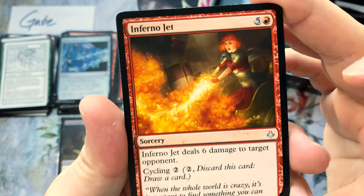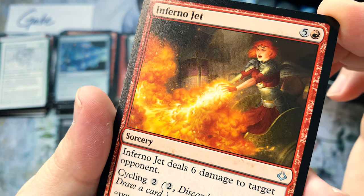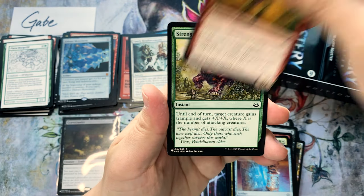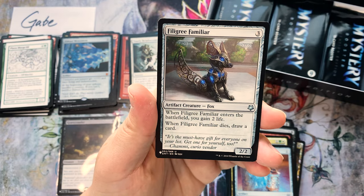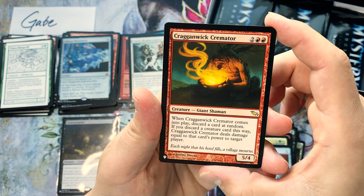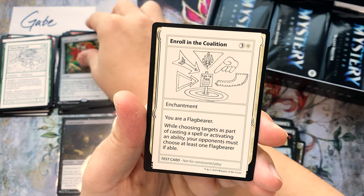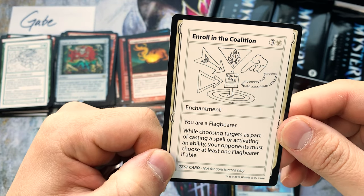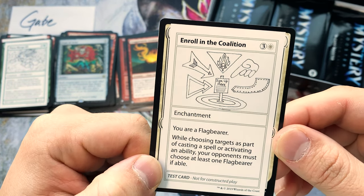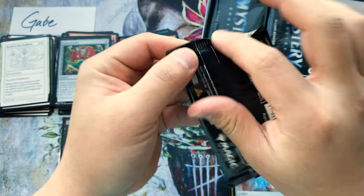Inferno Jet — what a fun card. I love that art; that fire is just done so well, so intricately. Got a Dinosaur. Urban Evolution — powerful. Familiar, The Cremator — bulk rare from the set. Coat of Arms — that's a hit, that's a hit! And Enroll in the Coalition — you're a Flag Bearer.